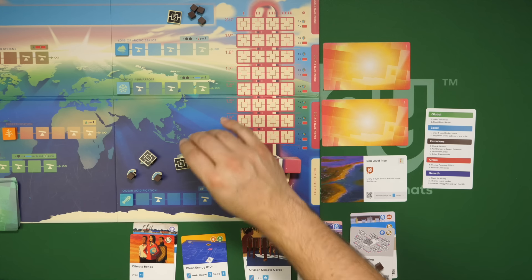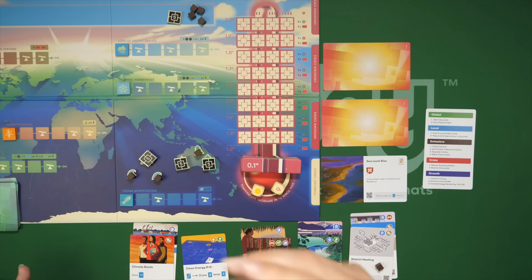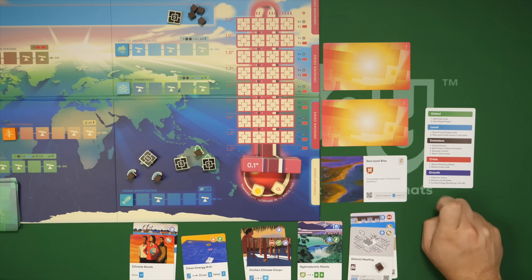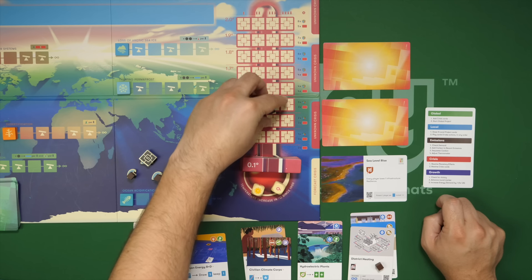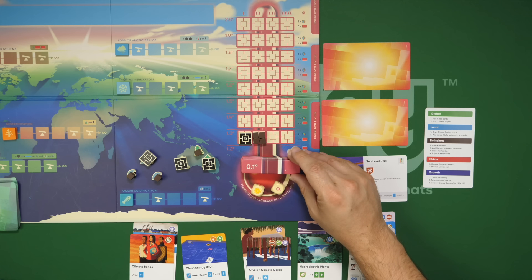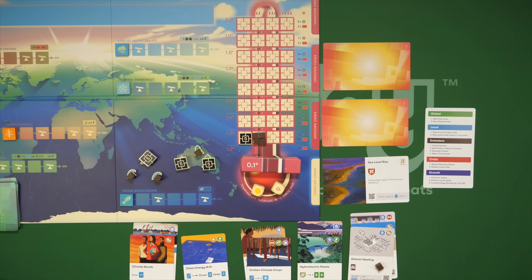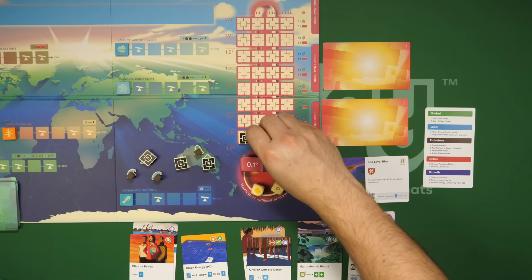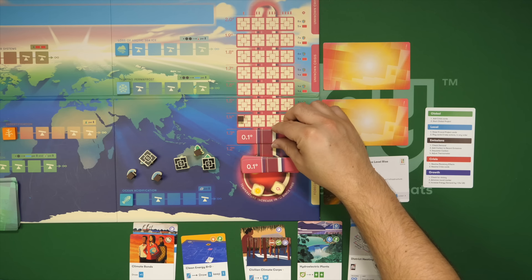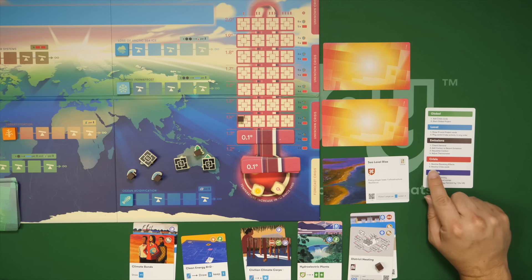The leftover emissions go to the thermometer — the recent emissions line. After sequestering, we adjust the thermometer: five go in one band, four in another. Based on player count, each band can only hold so much before the temperature rises. In a two-player game, filling the second column triggers a temperature increase — covered by a tile — which is bad news. Once the thermometer is adjusted, we proceed to the crisis phase.